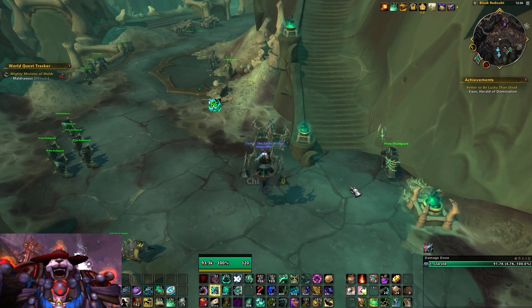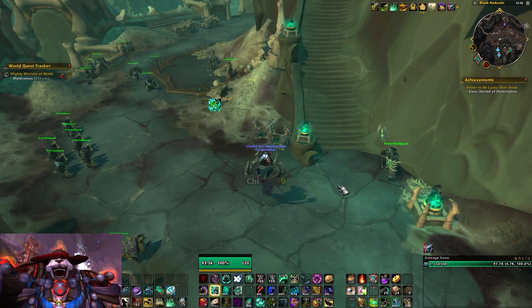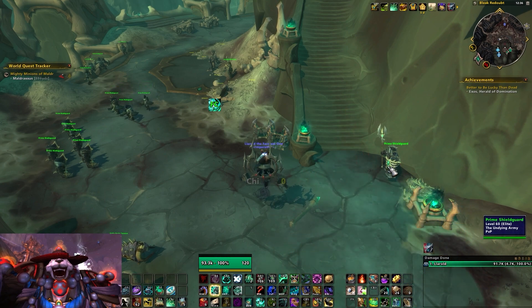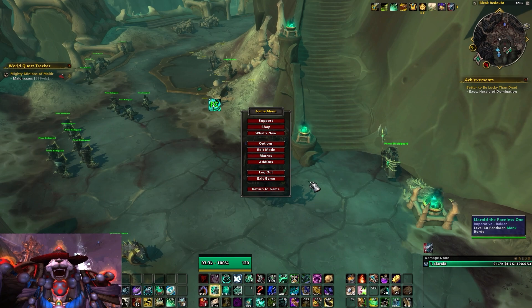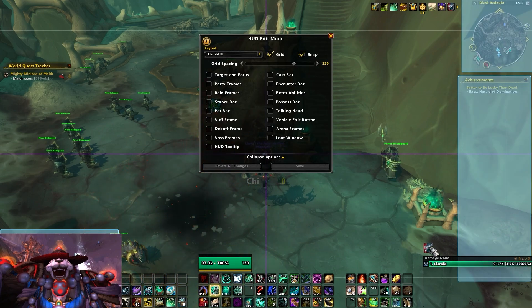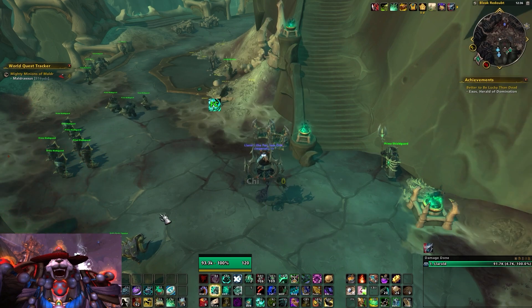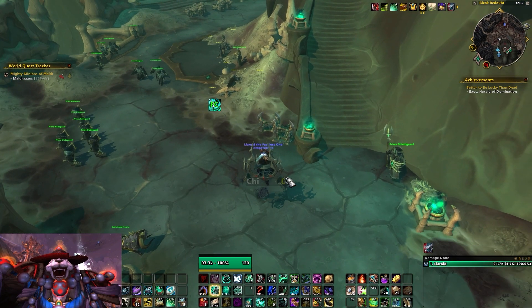For tooltips, I don't use a tooltip add-on — I just use the default. I used to use TipTac; some people use TinyTip, but they're both currently outdated and the default tooltip is okay. You can move it around with edit mode. You can get more information out of add-ons but most of that info is usually stuff like other players' guild rank or what mount they're riding, which is usually not very important.